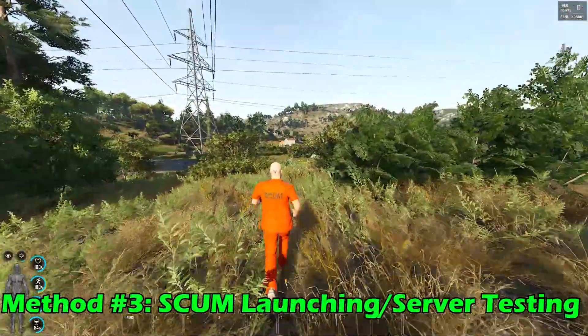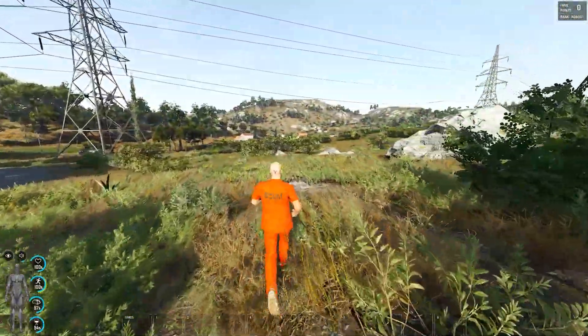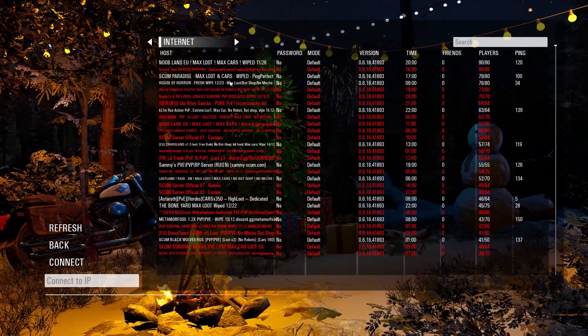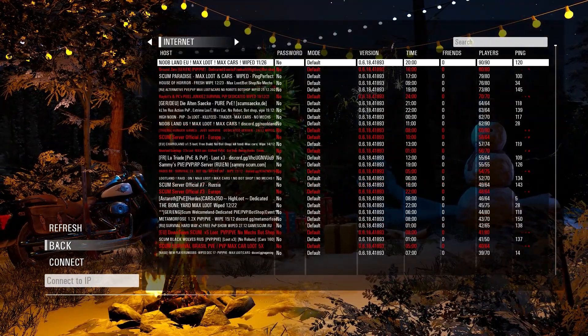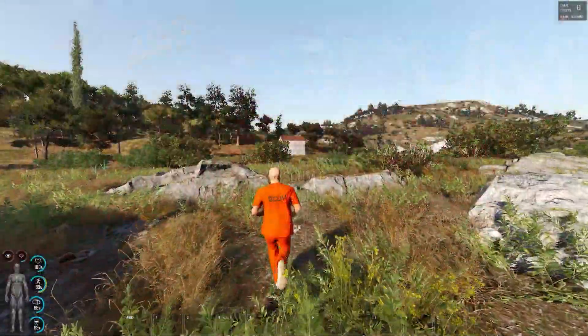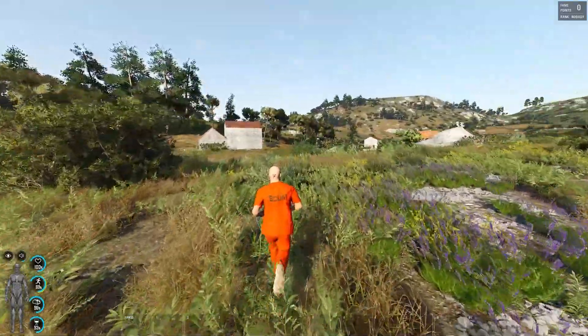For method number three, this involves launching the game or doing a server test. Sometimes when I have had connection issues or glitches with SCUM, I have found launching the game with either DirectX 12 or Vulkan may fix the connection issue. You can simply select one of these when you click Play on SCUM in your Steam library. Along with relaunching the game, something else I have found to work at times is to try joining another server or starting a single player game. This has fixed my connection issues at times and it allows you to see if your issues just persist with one server or if it's across all servers.